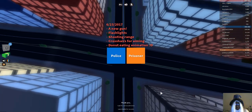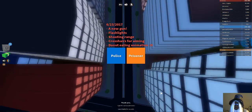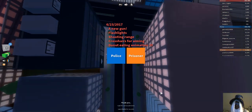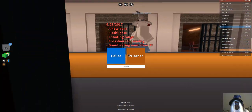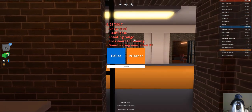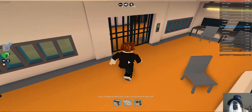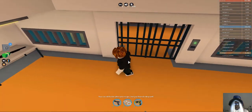When you get into Jailbreak you can either decide to become a police officer or a prisoner. For this hack I suggest you become a police officer so you can walk around wherever you want. You can become a prisoner if you want, but the hacks will be much harder to execute since you'll probably be arrested or captured a lot. Just hit Police to make the hacking and getting everywhere much easier.